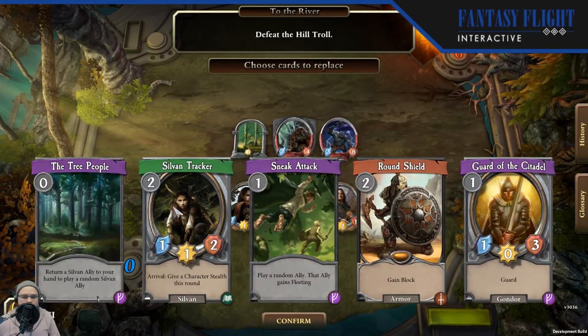We see another new card in this opening hand — Sylvan Tracker, which is another Sylvan ally. On arrival, it's going to grant a character Stealth for the round, so they cannot be attacked unless all other characters are exhausted. This is very powerful with Legolas specifically because of his Ranged ability and his one damage on upkeep. You can really save him and hold him back so that he can deal damage to an exhausted enemy.